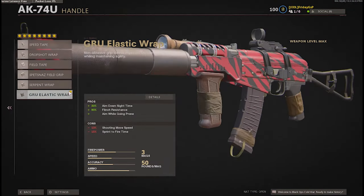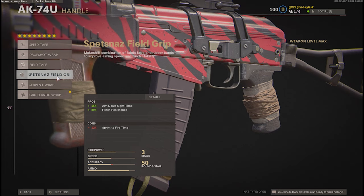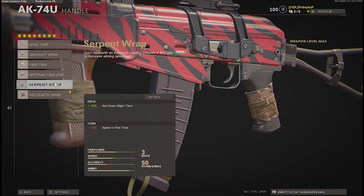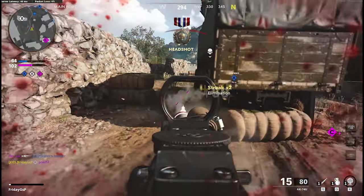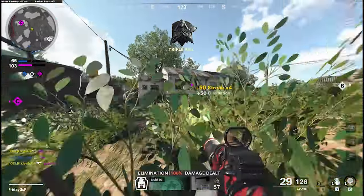For the handle, I'm using the GRU Elastic Wrap because you get a lot of ADS speed, flinch resistance, and good stats overall. Shooting quicker with your ADS brings your damage to your enemy way faster, and flinch resistance keeps you on target so you can headshot those head glitchers very well — I'll show that in the gameplay.